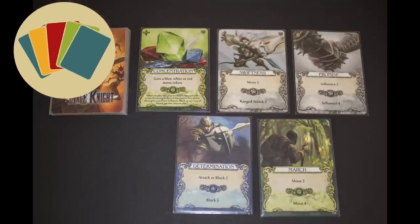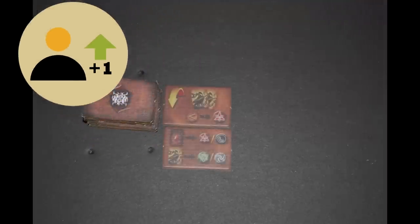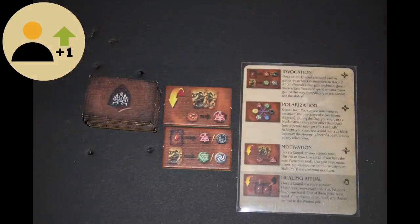Card Management: each player has a deck of cards that represent their abilities, and almost all actions in Mage Knight are card driven. Character Development: this game has many ways to improve your character — from buying spells and abilities with influence, to recruiting armies and gaining loot, through to leveling up and gaining extra abilities.